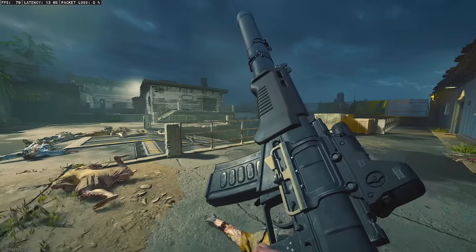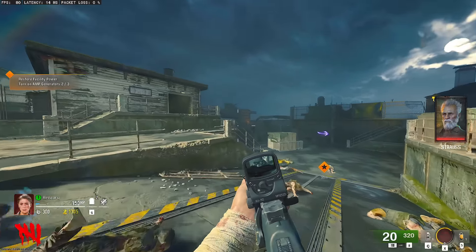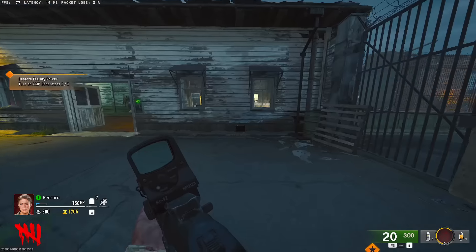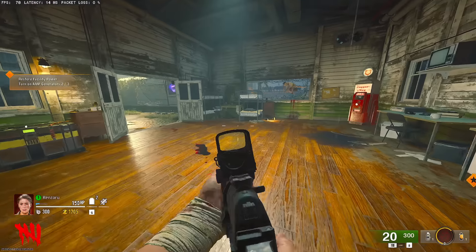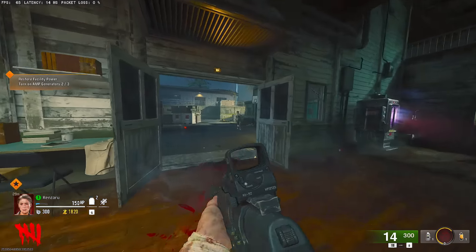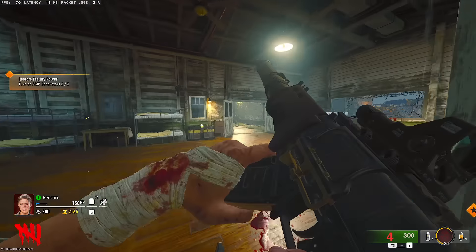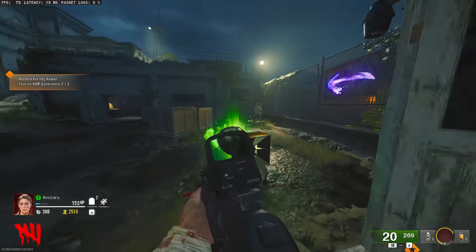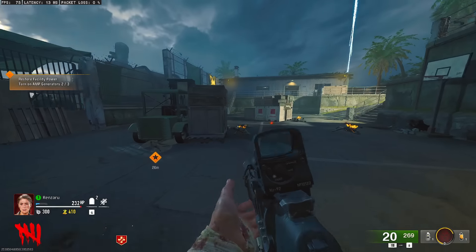We got the AS Val. Wait — this one's full auto. Have I been getting a different gun the whole time? I thought the AS Val wasn't a full-auto weapon. Maybe this thing is actually going to be good! These are our two weapons for the entire game, unless we get onto Liberty Falls. Interesting to see how we do.